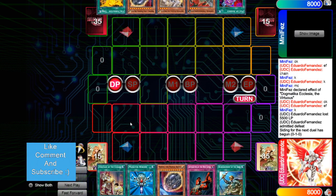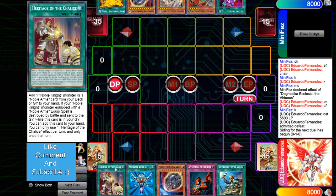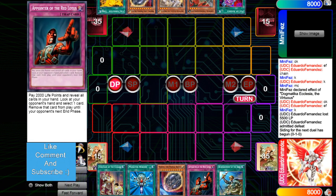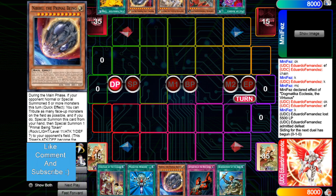Moving on to game 2, we're going to see Warriors go first — one of the scariest decks that go first. The opening hand is Heritage, Reborn, Nib, a Pointer, Rhoda — it's a really good hand. He has a Pointer and this just rips the opponent's hand. We saw him play in the Nib multiple times last game, so odds are he's going to do it again, unless it's post side deck.